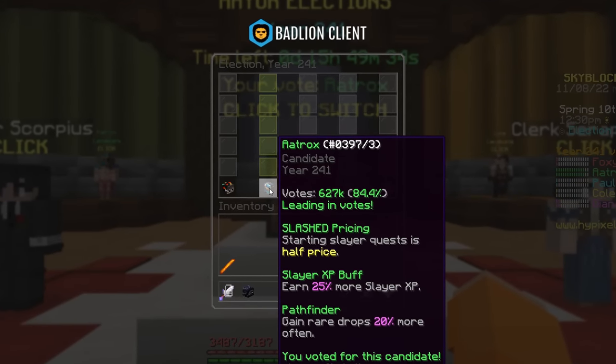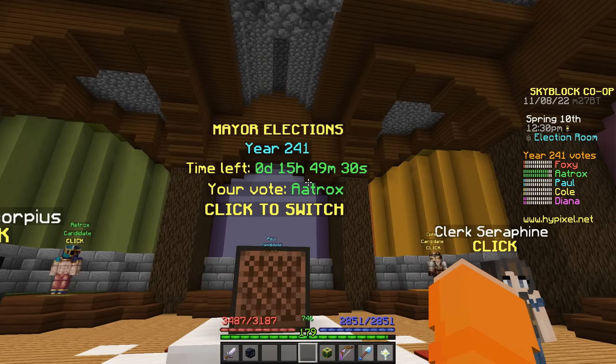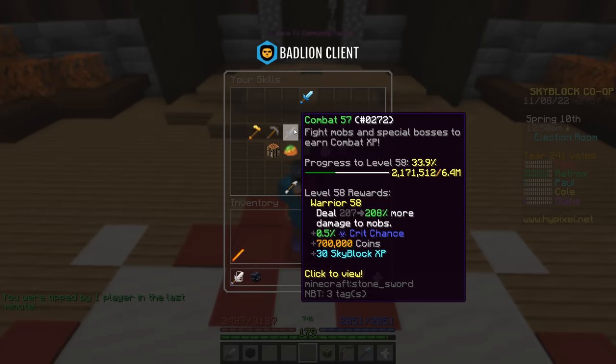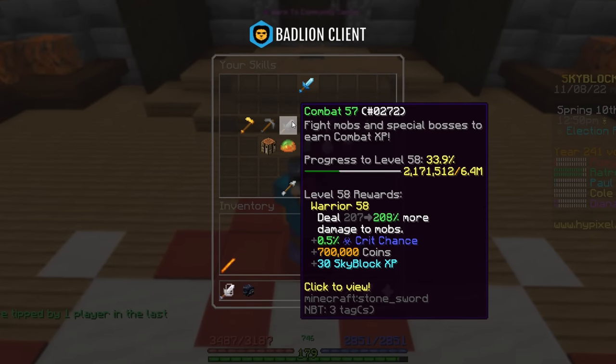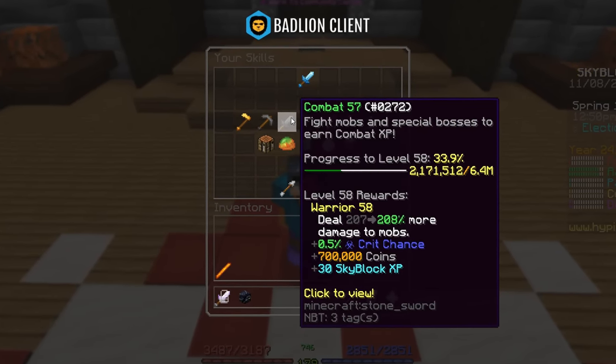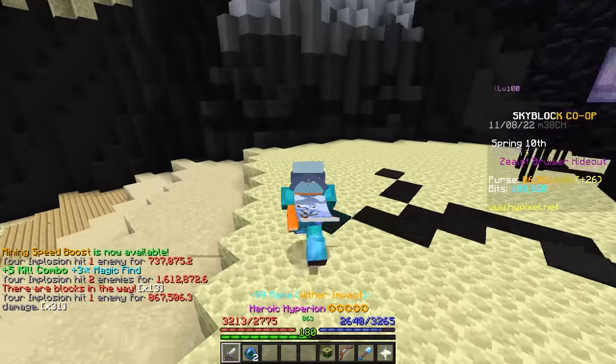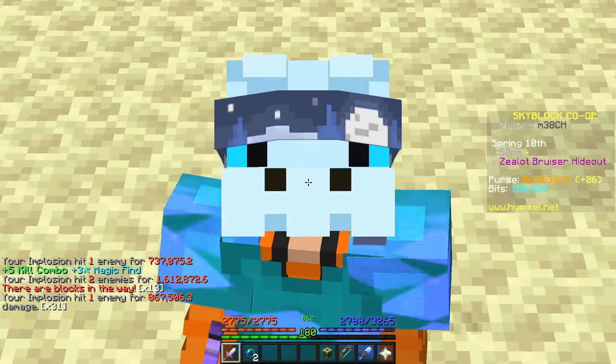I could not have asked for a better mayor, but he's been elected in 15 hours, which is not right now. I'm not Combat 60 yet, so I'm going to take this time to maybe get one more Combat level before he's elected. I'm going to grind Zealot Bruisers. I may have 86 million coins, but that is nowhere near enough to get a Terminator.